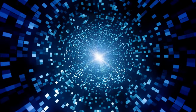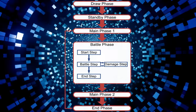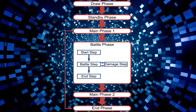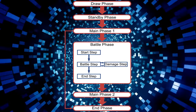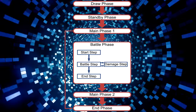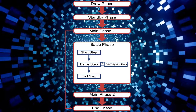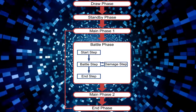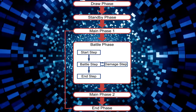The reason you can still Raigeki Break here is because after Solemn resolves, you don't immediately move to the Damage Step. After the Attack Declaration, there's still the Battle Step, which allows you to activate many different trap cards such as Raigeki Break, Phoenix Wing Wind Blast, or Ring of Destruction. However, you won't be able to activate something like Sakuretsu Armor because that has a very specific activation window — it can only be activated on the Attack Declaration, so once Solemn resolves, you can no longer use another Sakuretsu.